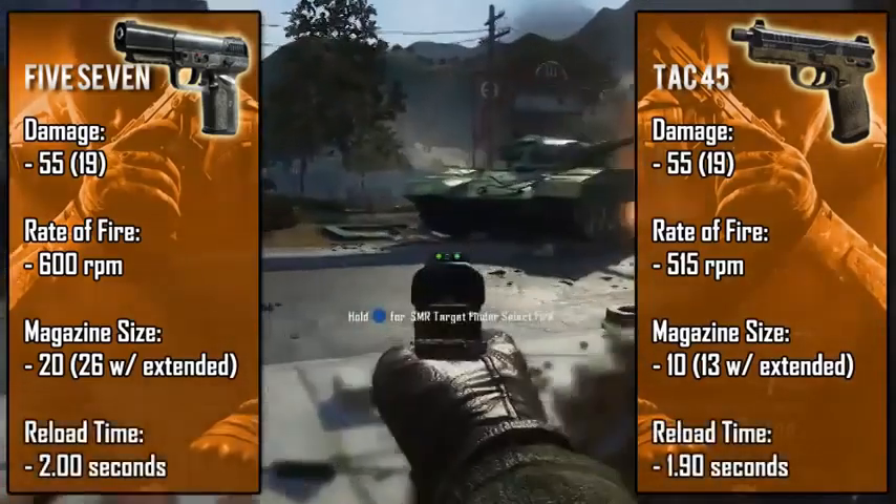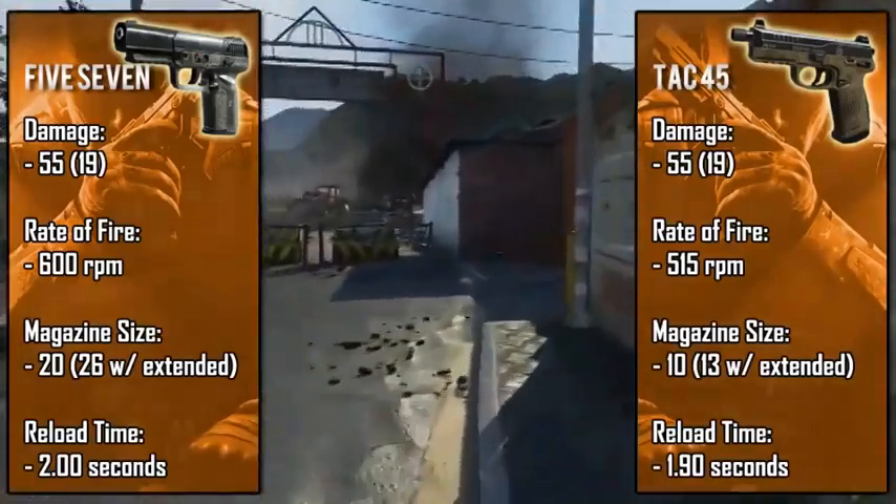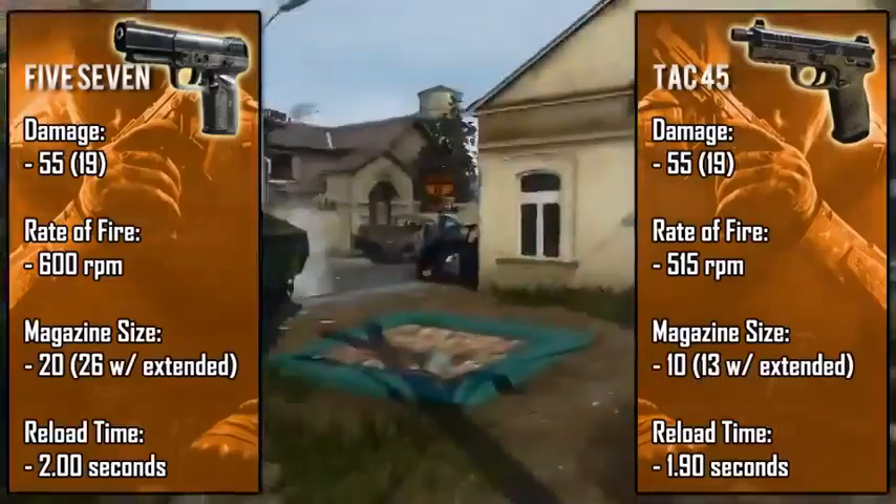With that amount of ammo, you'd think the Five-Seven's reload time would be really high, but they're both actually pretty much the same — around two seconds. You can easily reload-cancel around the one-second mark, so that quick reload is really helpful, and that goes for both weapons.